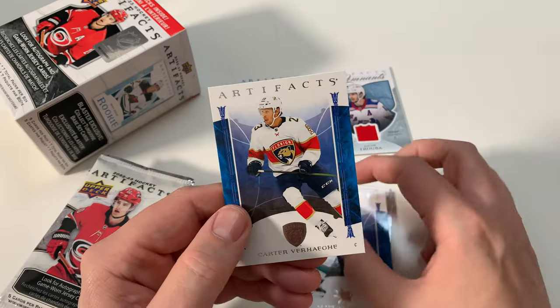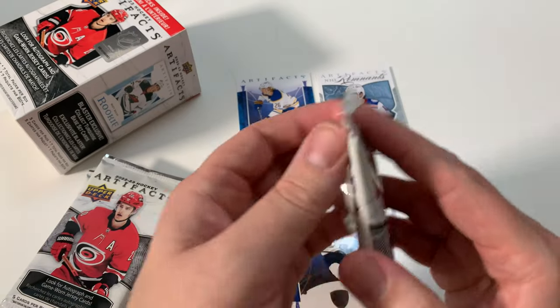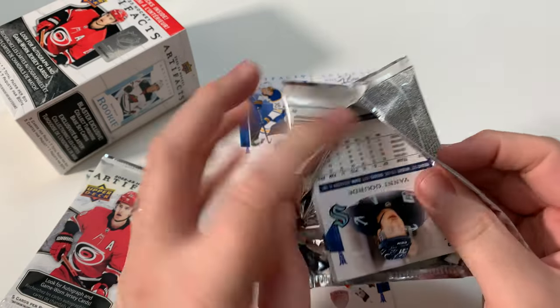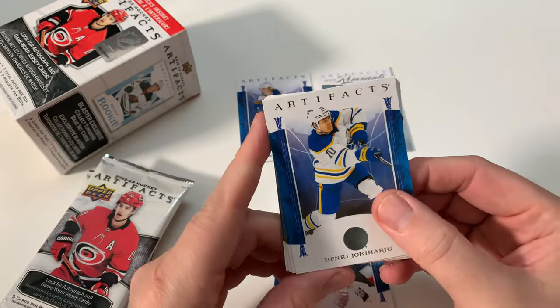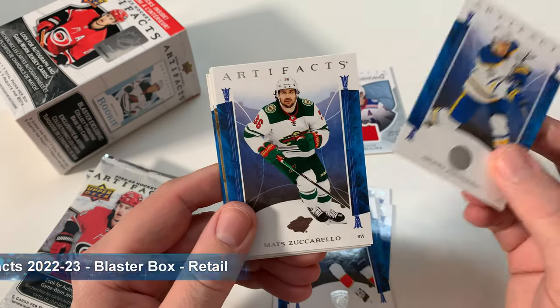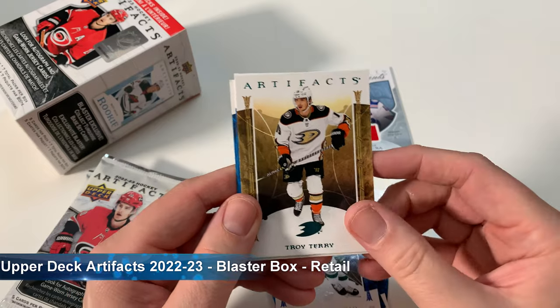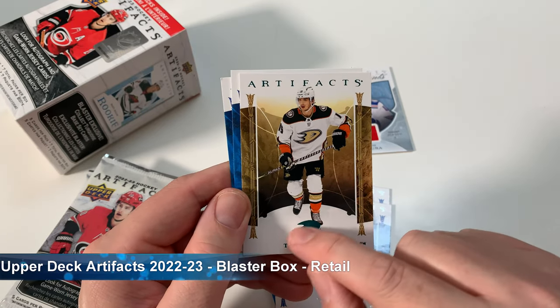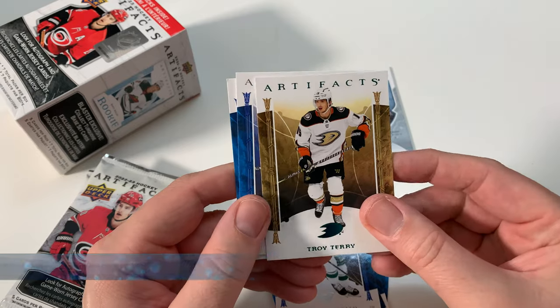So far I'm okay with this little blaster box. The value's not there, obviously — that's not young guns or starting territory. But for me, I get a jersey card, I just like them. I collect all the jersey cards I have in my PC from different players. Zucurella. We got a Troy Terrier artifacts parallel — that's pretty sweet. That's the new insert leather ones, I think.